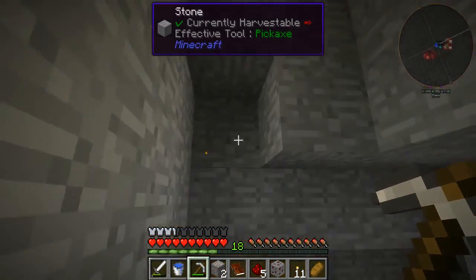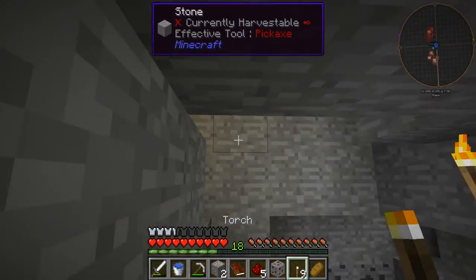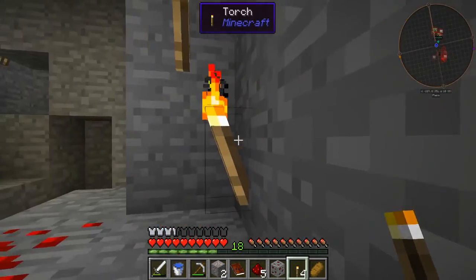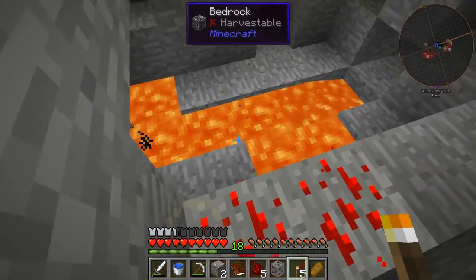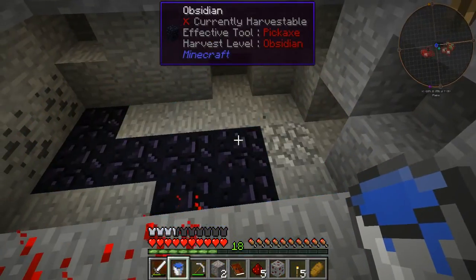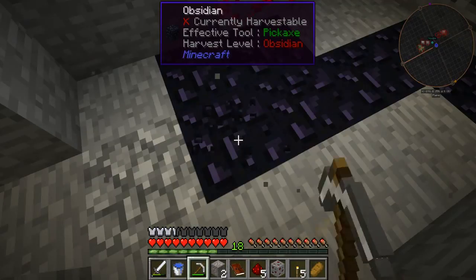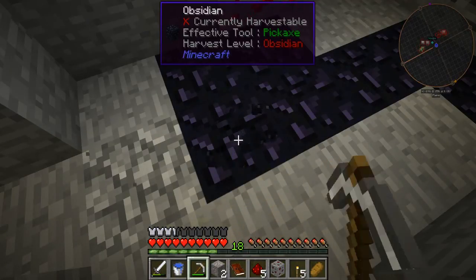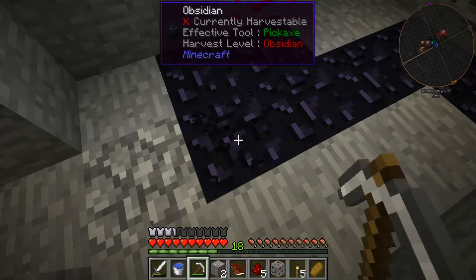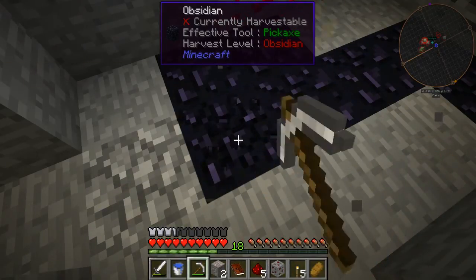I came down here and look what I found - lava! So if I get my bucket - I'm just going to put some torches up because when this goes it's going to get mighty dark in here. Let's pour a bucket over this. I'm not sure how deep this is - we're using an iron pick but with Haste it's probably going to do it like maybe the same as a diamond pick. I hope there's no lava underneath it, but we do have the bucket so it's not too bad.